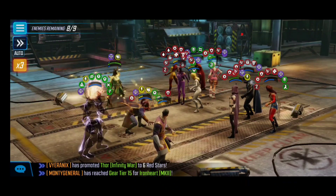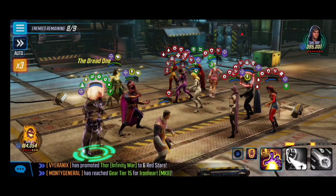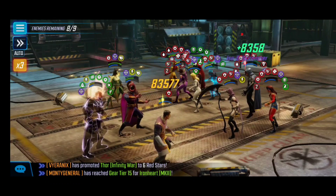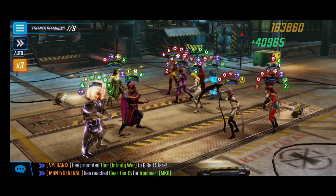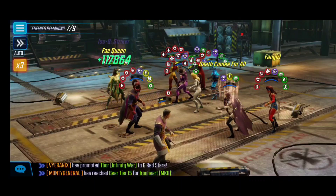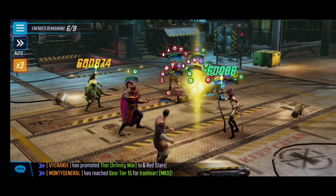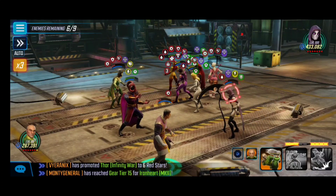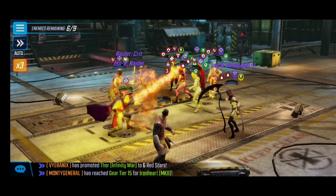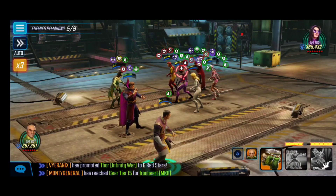Finally we got Morgan Le Fay's ultimate back and were able to clean up Quicksilver, which was huge. We used the special to target enemies whose turns were coming up — I saw Deadpool was next, so we started cleaning up the right side to get enemies out of the way so they weren't constantly harassing us with their abilities. Slowly but surely we cleaned up Dagger, though she landed her ultimate, which was unfortunate. Thankfully they attacked the right character, so we just trusted the RNG. The right side was almost completely cleaned up, which was awesome.